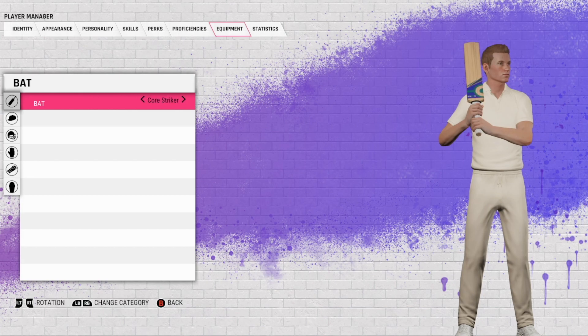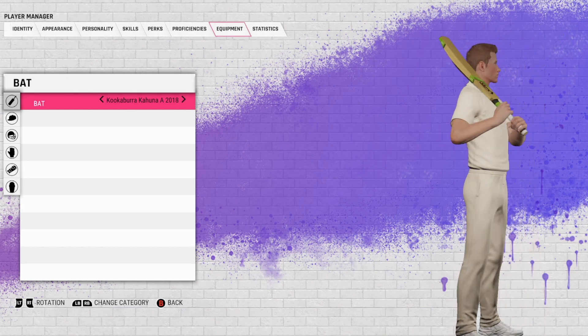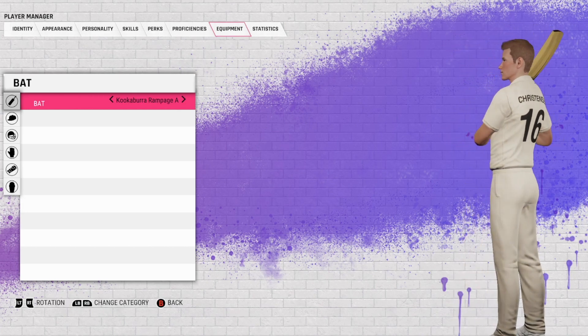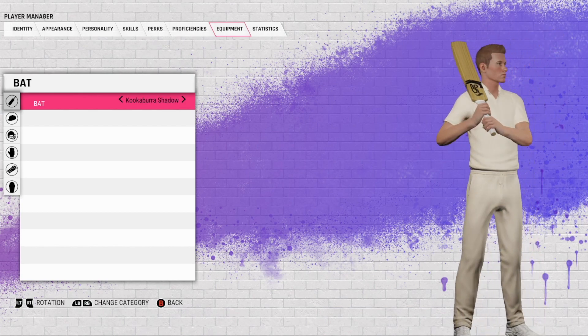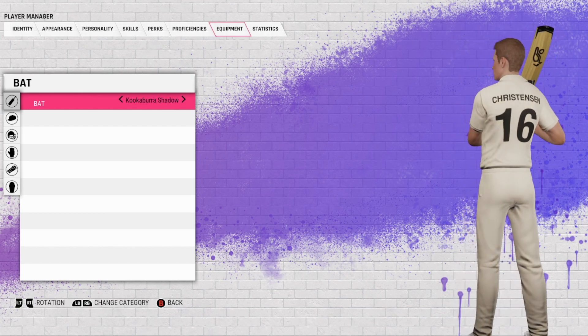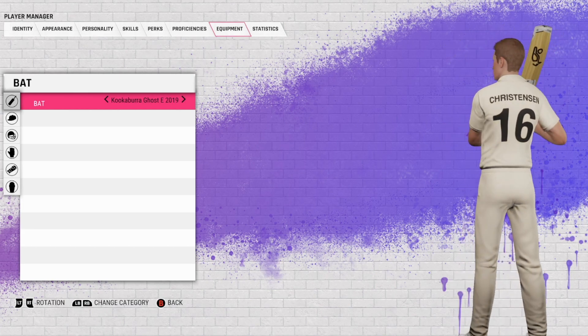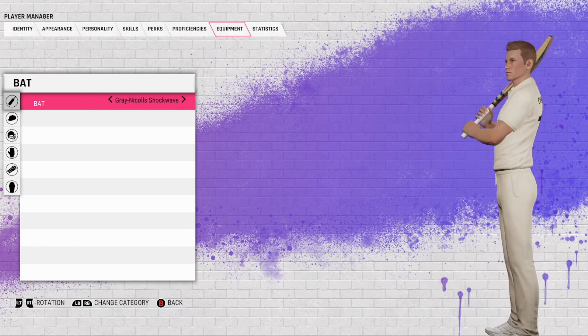Now we've got a few fake ones — these are the ones we always see in Big Ant cricket games. Hopefully we get through these pretty quickly; they're all pretty much the same. Now we're getting to the 2019 versions — ones that would have been in Cricket 19 as well. The Rampage, the Rapid — nice. The Shadow — this is personally one of my favorite bats.